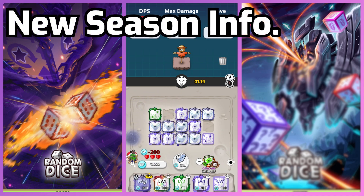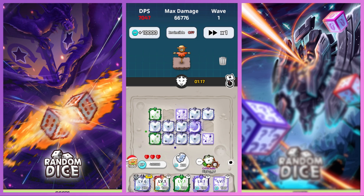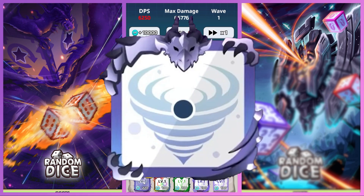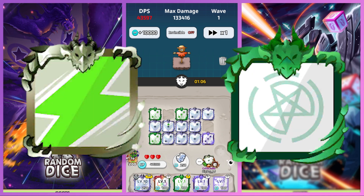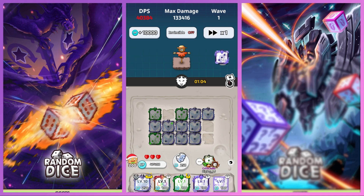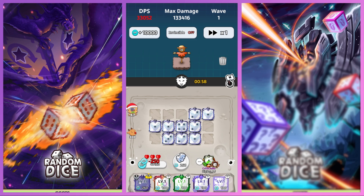The next season will be called the Storm Season and the featuring dice will be the Storm Dice. It seems like they are releasing a new dice every season, so that's something nice to note. The Season Dice for Storm Season will be Recharge and Summoner. The Crit Chance from Recharge will help out Recharge decks, and Summoner will be for Combo decks. I'm excited to see how much this affects the PvP Arena.